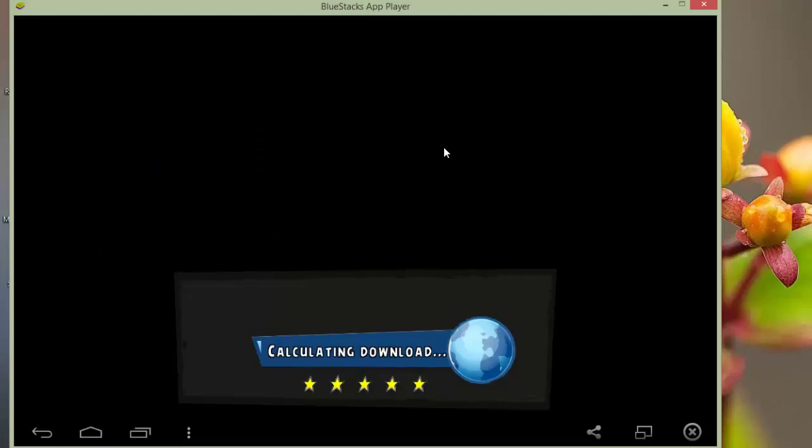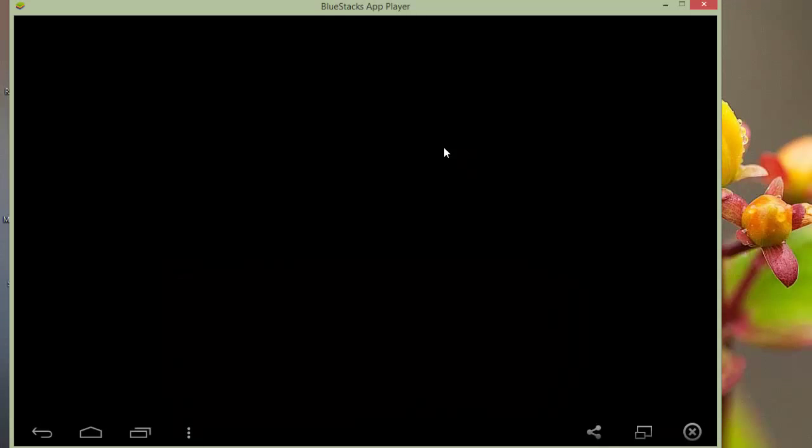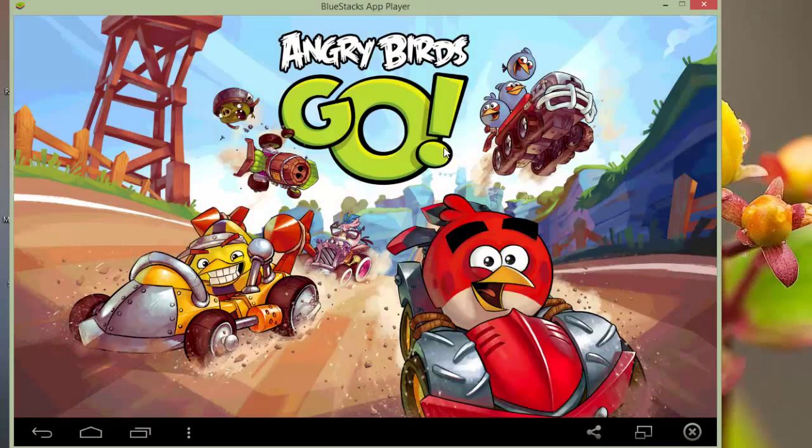The next game we will test is Angry Birds Go, which is made by Rovio and has good graphics but is not specially made for tablets, so it looks better on phone. You may experience some pixelation if you play the game on BlueStacks, but it runs very smoothly as you can see.